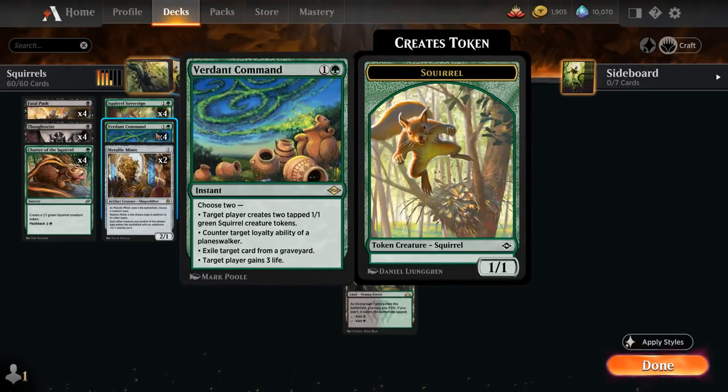We've got a Verdant Command, a 2-mana instant that lets us choose 2 modes. The one we're almost always going to choose is to generate two 1/1 tapped Squirrel Creature tokens. We can also counter target loyalty ability of a Planeswalker, exile target card from a graveyard for some main deck graveyard hate, or gain 3 life.